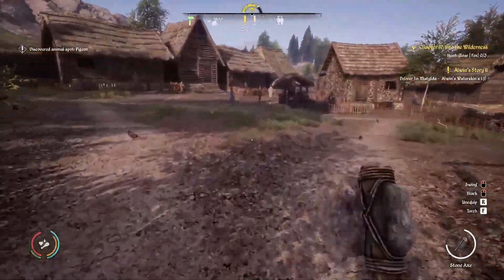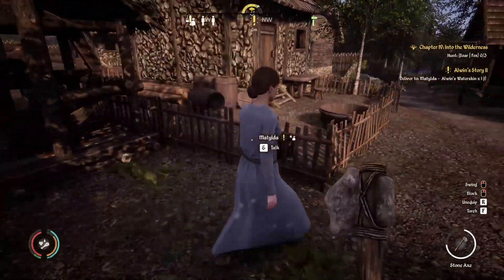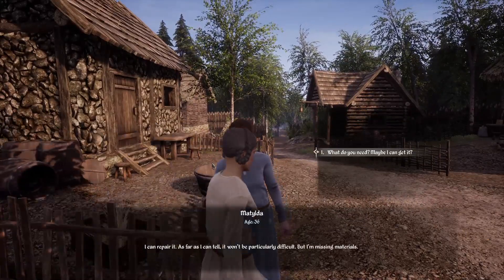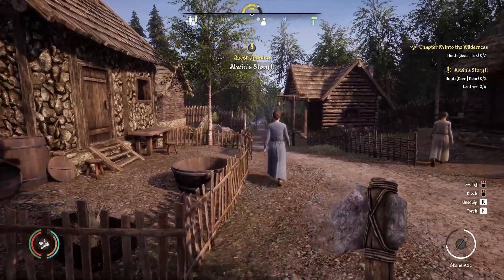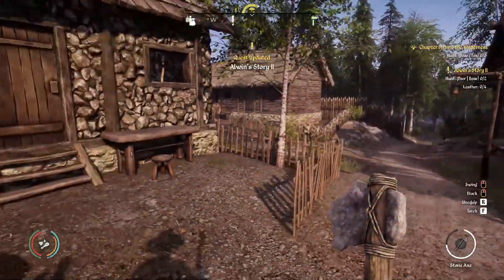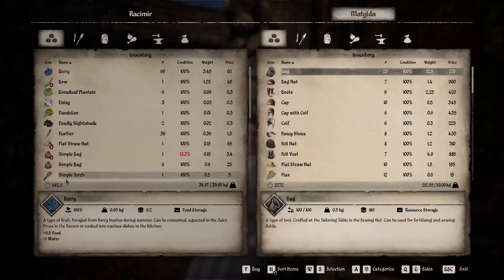We have arrived at Danica. Let's see where she is — wouldn't surprise me if this is her. She can repair it. What does she need? She wants some leather, and she wants us to hunt two deer or boar. But let me first sell some stuff.